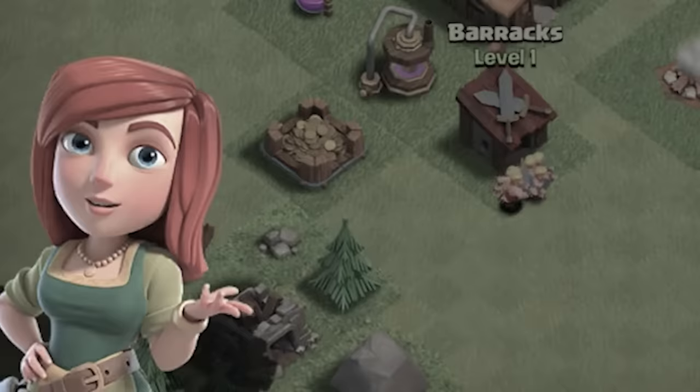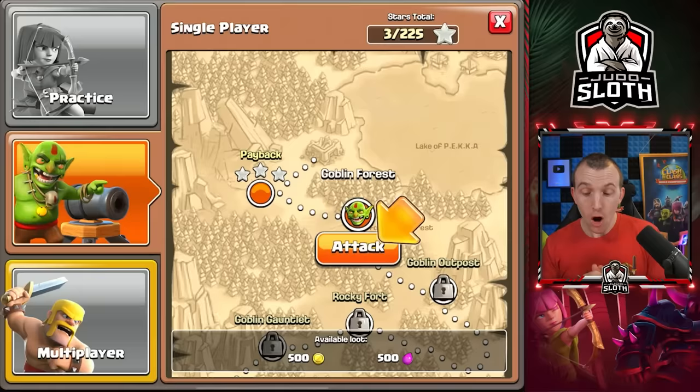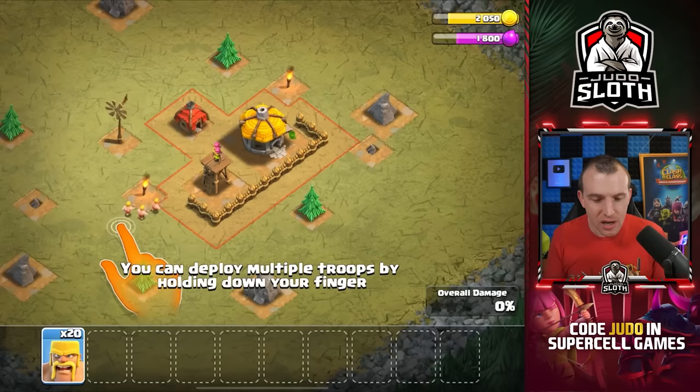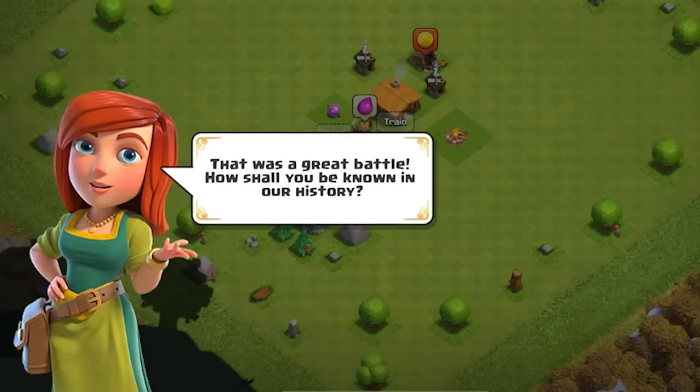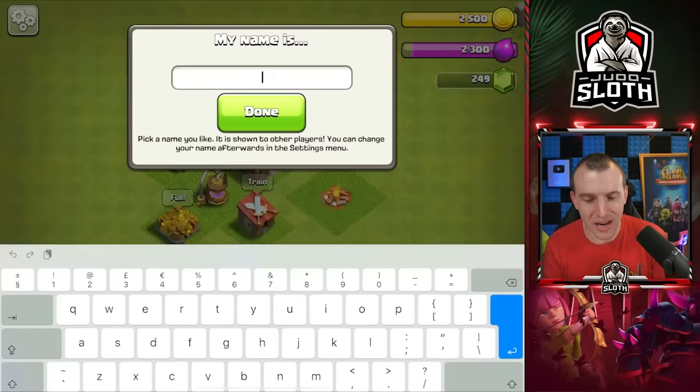Let's kick some green butts in the single player mode — this is probably a good area to practice and sharpen my skills at this lower level. Let's circle the barbarians around the base. The most strategical thing would have been to just target the one defense, but I was more than confident they had enough. That was a great battle.